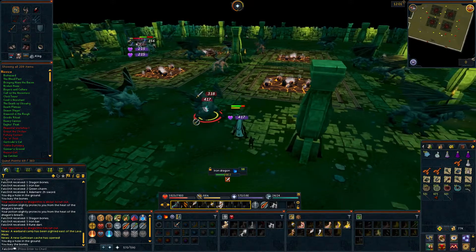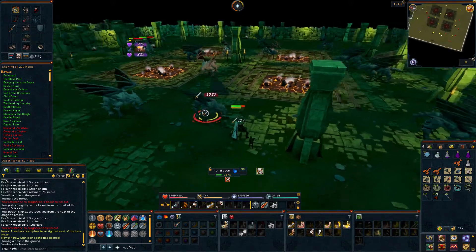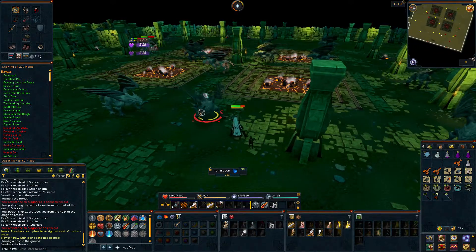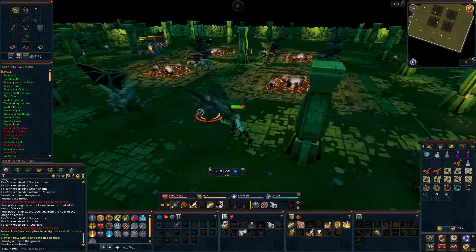For this I took the Saradomin Godsword and Bandos gear so I could heal. I had the vampirism aura which gave me extra healing, and I also had the blood amulet of fury.